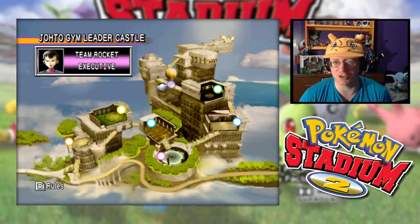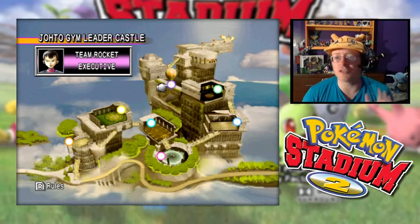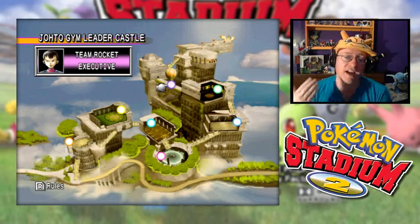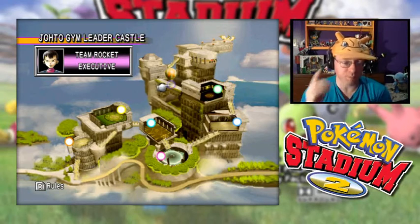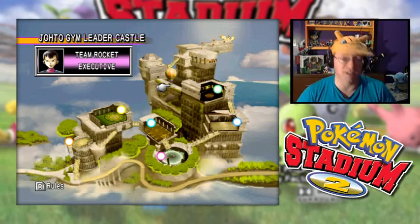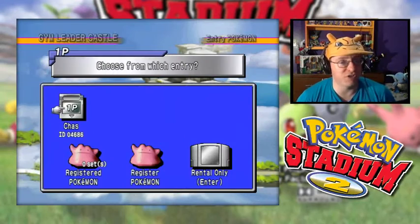Team Rocket decided to show up and cause us some trouble. I was thinking about how I want to deal with Team Rocket. What I'd like to do is use the team that we battled against Team Rocket with back in Silver and bring them here. I got them all up to level 50, and I'm going to do a little tweak, because on the team we were using at the end of the Team Rocket side story when we tried to rescue the Radio Tower from them, one of the team members was Machamp. He's one of our active members on the team going through against the Gym Leader, so I did swap out Machamp for another Pokemon — the Pokemon that was destroyed by a Weezing's Explosion.